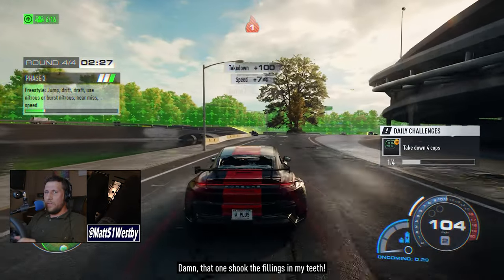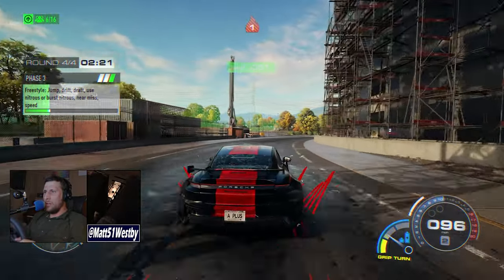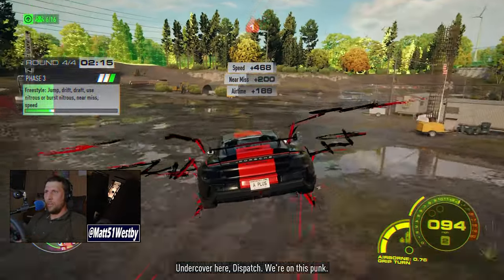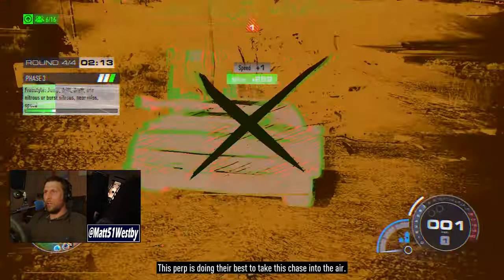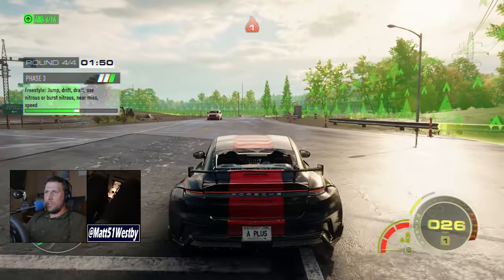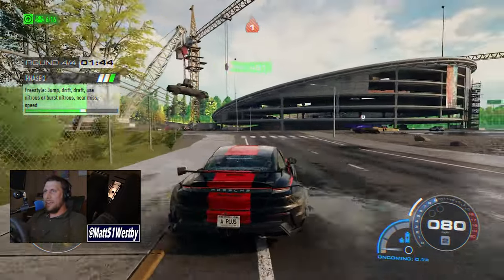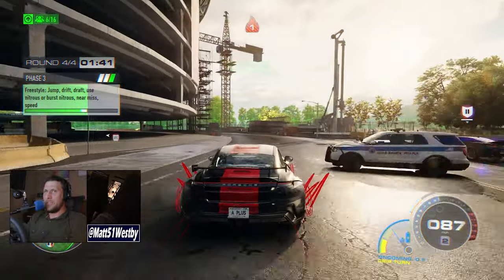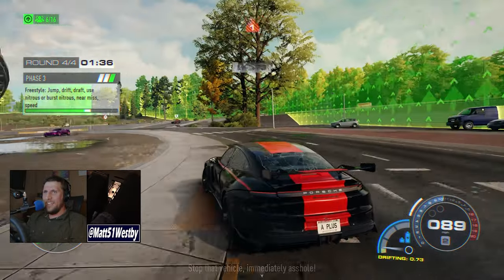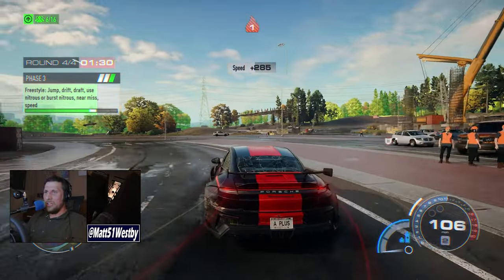With the handling model being completely different, grip build cars — especially the Taycan, which has insane acceleration and insane grip anyway — are now crazy. Doing an example here, coming off the line, the steering response is just wild. It makes doing drifts a little bit more difficult.